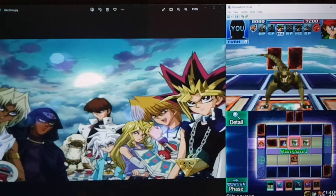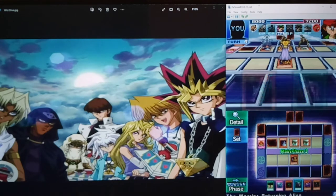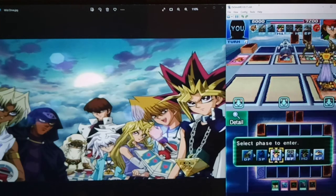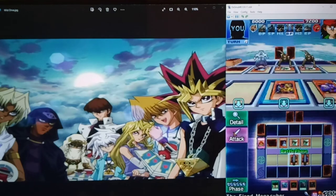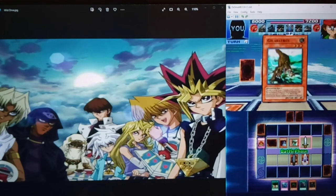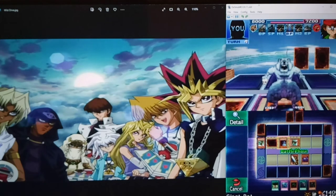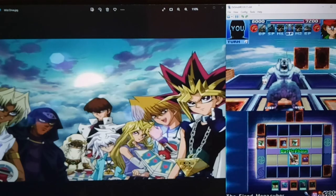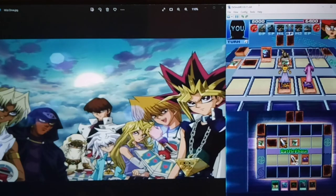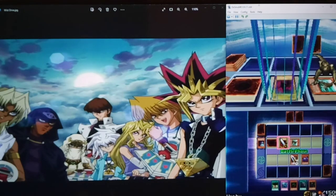We're going to be in a little bit of trouble here. Rex gets Red-Eyes - interesting. I guess I'll go with Mysterious Puppeteer because these guys are in defense mode. Let's just start attacking. This guy got three Gilosaurus - he got a really good hand. Three Gilosaurus on his first turn. I guess we'll do the damage, because he's going to have two monsters either way. It kind of doesn't matter - I was thinking about taking out the Gilosaurus just so he only has two monsters, but he's going to have two regardless, so we might as well do the damage.